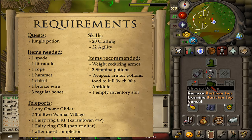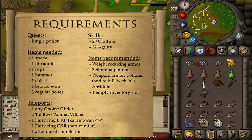Also bring some Food, Armor, Weapon, and Potions to kill three Combat 90s, as well as to pass various monsters, some of which are poisonous, up to Combat level 73.